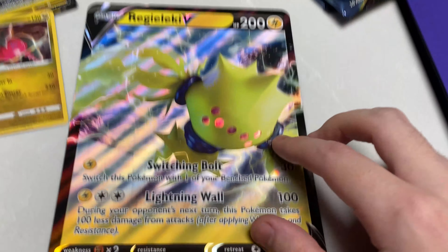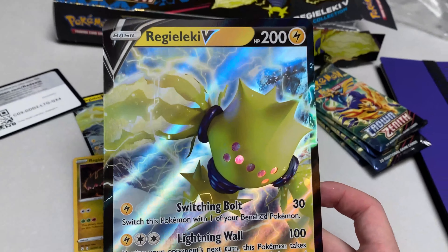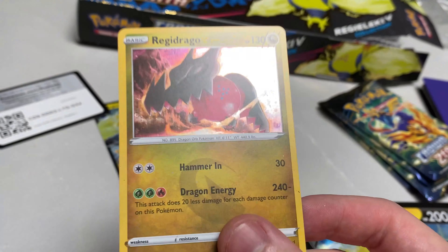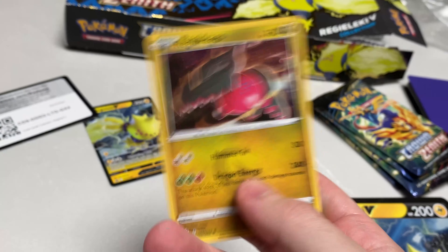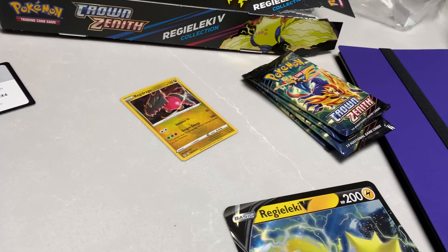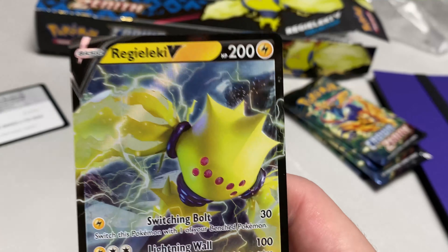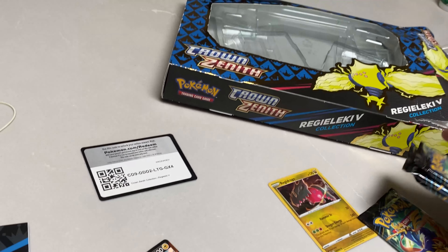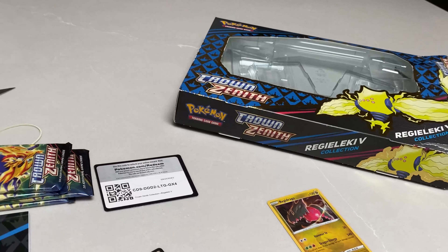We're back — got the Reggie box open. We got the giant Reggie promo card, it's actually pretty sick. I kind of like the electric one more. We also have promo cards — I think that's from the original set — and then we got the small version, kind of sick. I'm picking up the Pikachu one and the other Reggie one too. And we got four Crown Zenith packs.